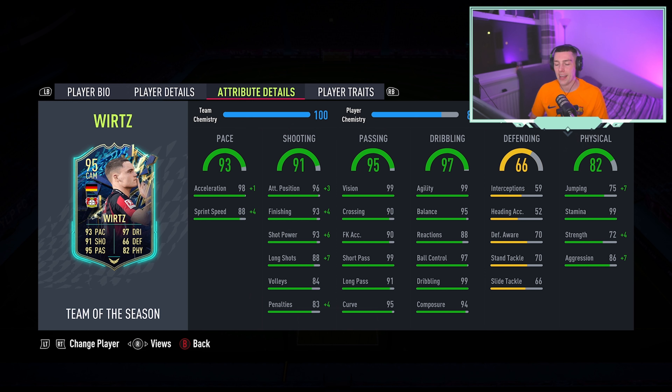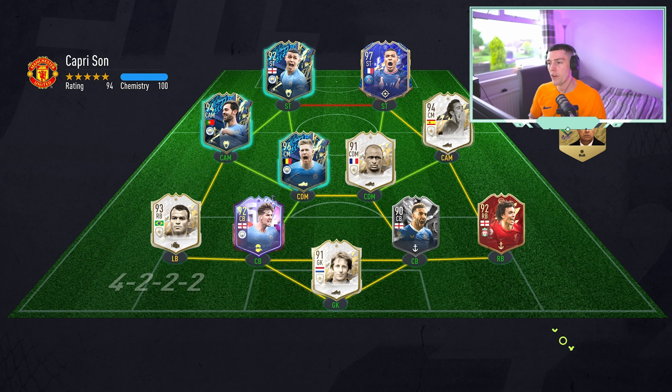Vert looks like the complete CAM — crazy dribbling, crazy shooting, crazy passing, really good pace split. We're going to put the Hawk chemistry style on him to give him a bit more physical stats. Let's dive straight into the games. First game lads — very strong team.